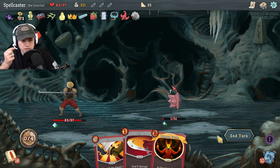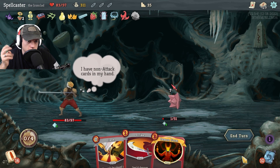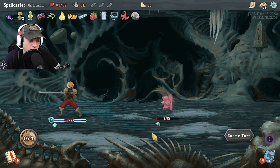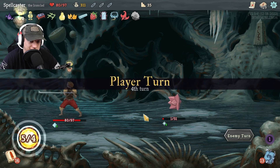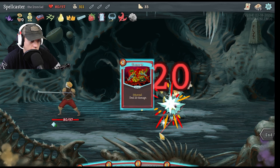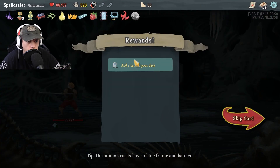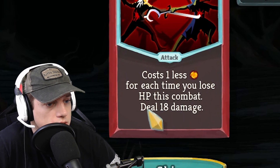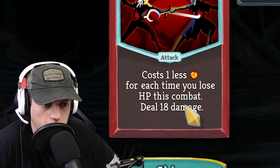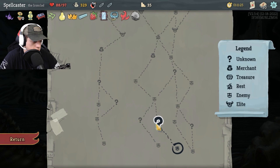He's gonna do seven damage, which three is gonna be blocked. I have a non-attack card — nothing I can do there. He's only got one HP, man. That's so dumb. Let's just overkill here. Fear potion — apply three vulnerable. 14 gold. Blood for blood costs one less for each time you lose HP this combat, deal 18 damage. That's pretty good.